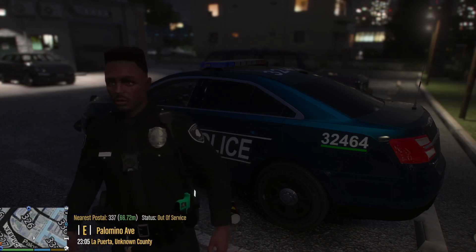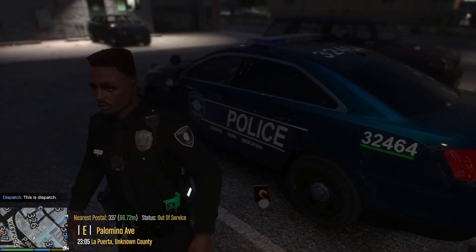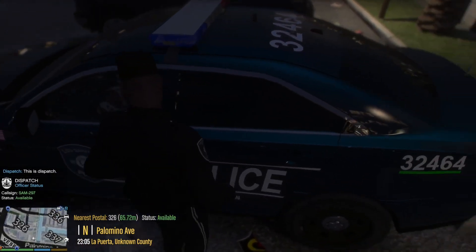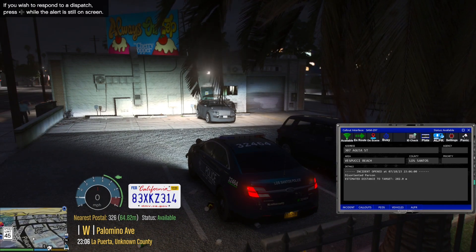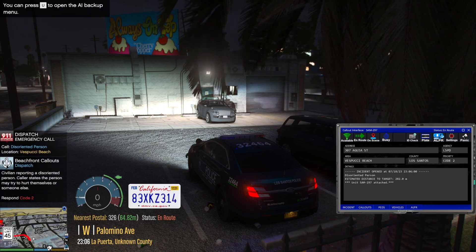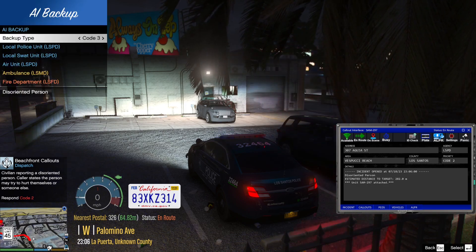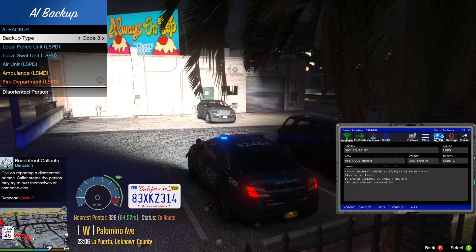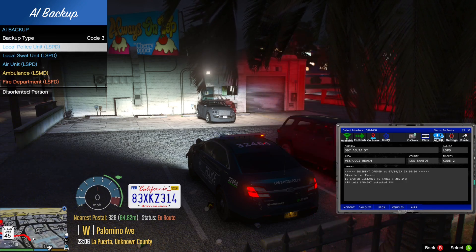Sam 297. Show me 1041-108. Copy that. Sam 297, proceed to patrol area. We've got a disturbance in Spoochy Beach. We've got a callout, so we're going to accept the callout. Roger that, we're on our way. That was just to respond code 2. And then to bring up the menu for AI Respond, we press the U key on the keyboard. It'll give us the menu, so you can choose code 3, code 2 response. Then you can pick which units you want to respond. So we're just going to go with the local police units.